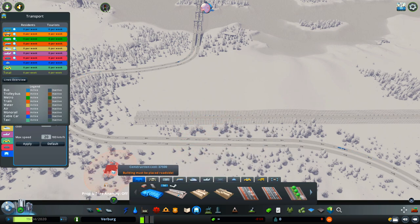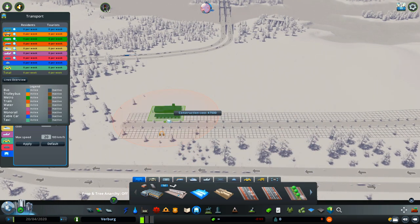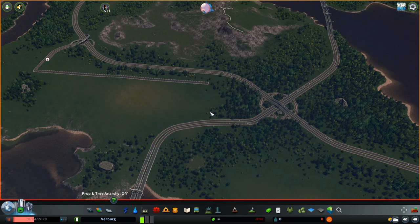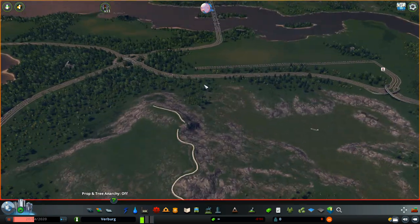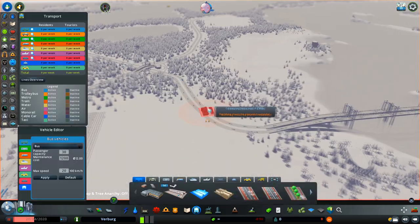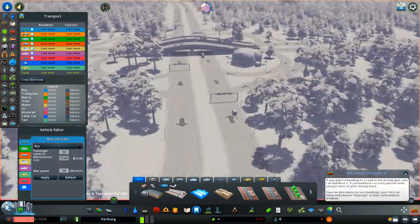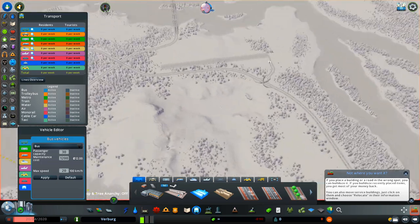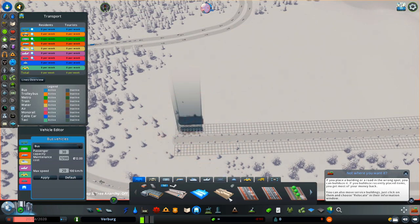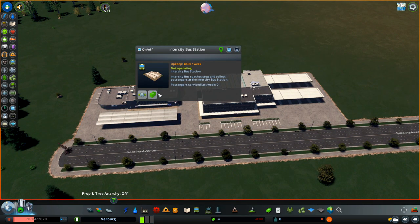There's so many new things and I'm really, really hyped about it. Now we have more buses. If you have a city and your people are going into the city by car or by train, now they can come in with a bus. You can see here there is a bus on the highway — we didn't have that before. And this is called the intercity bus station.